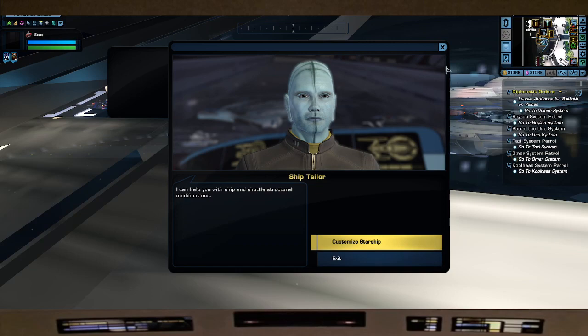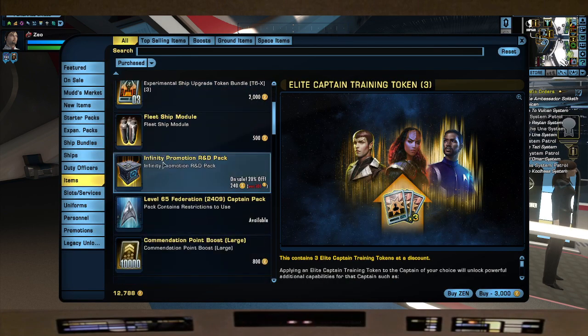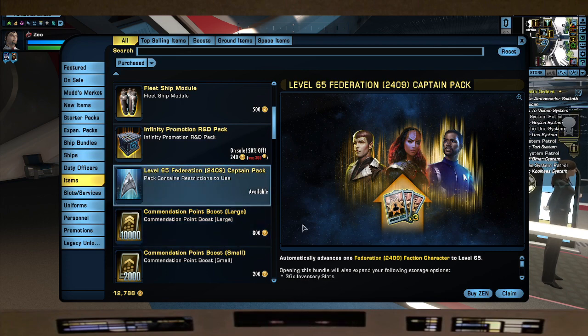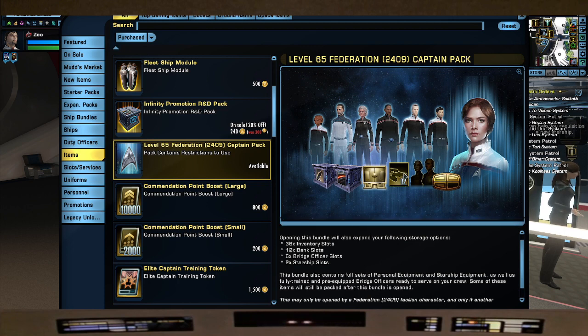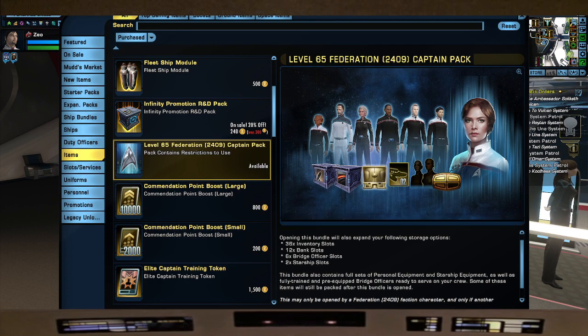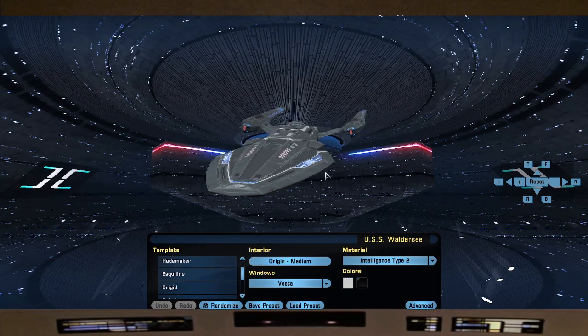The last thing we'll show you is where to get these items once you purchase the legendary bundle. All you have to do is go under Items, scroll down, and there it is — the Level 65 Federation 2409 Captain Pack — with everything we've read available there. Open this on the captain you want to use it on. Unfortunately this is not account-wide unlock — there's a big push from captains voicing that it would add value. I don't see the reason why they wouldn't make it account unlock; it feels like a missed opportunity to throw the captains a bone. But there you go — this ship is coming to the console bridge.